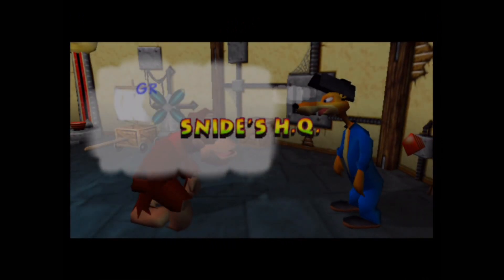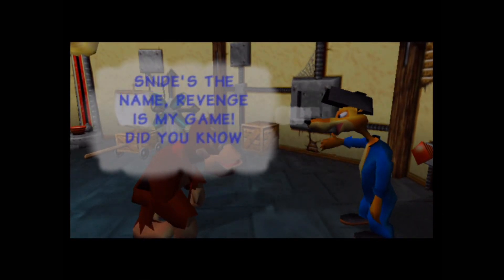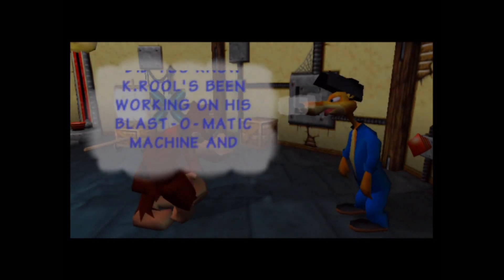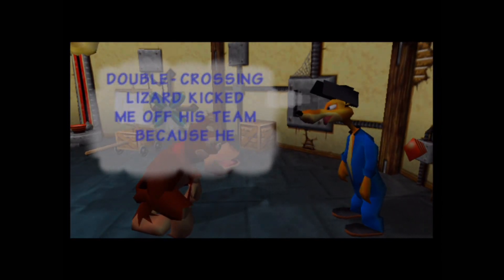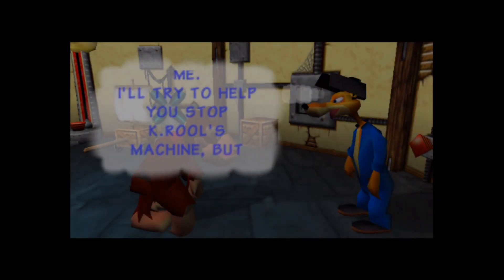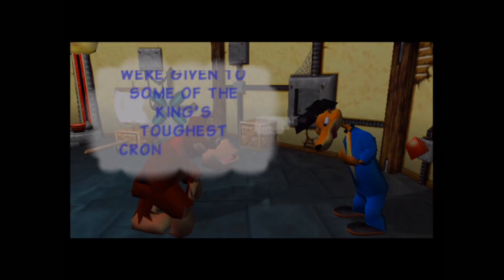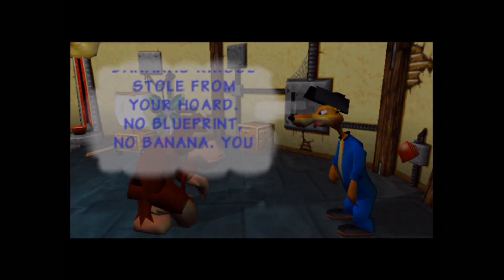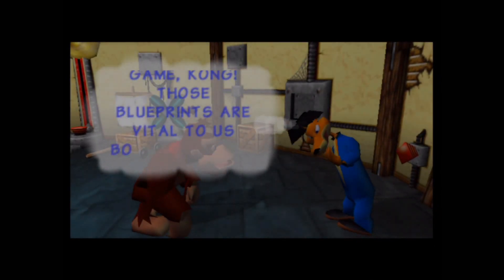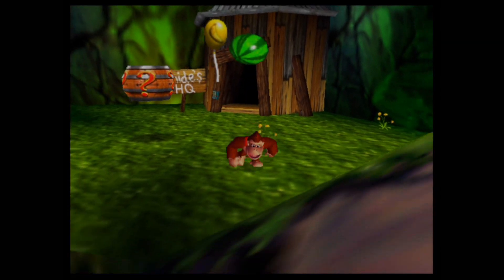This is Snide's HQ, and he's telling us about another collectible — the blueprint. If you stumble across tougher enemies known as Kremlings or something similar, you'll be able to get the blueprint. There's nothing we can do in here at the moment because we haven't got one yet.